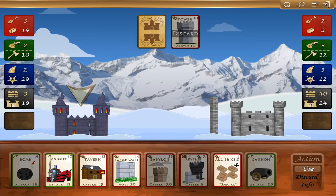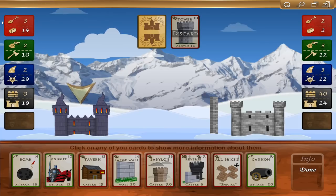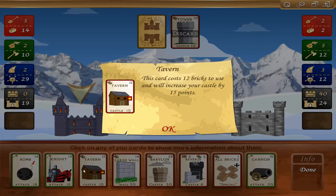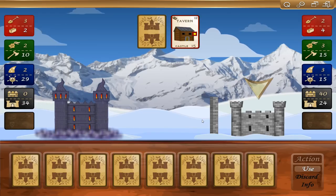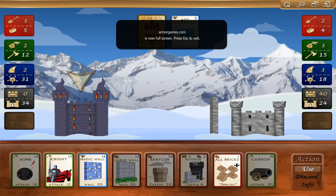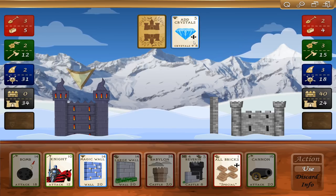I can do a tavern and get 15 castle. Let's see what this all bricks does. This card costs one brick to use and will instruct all your units to produce bricks. I don't want to do that — it's an interesting card though. Let's go ahead and build up, increase my castle again. He's adding crystals — he's got 18 crystals, 15 weapons, and four bricks. If you hover your mouse over that full screen button, the Armor Games full screen, hit escape — that's annoying.